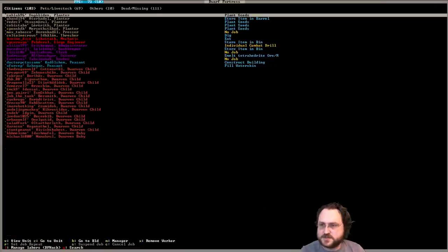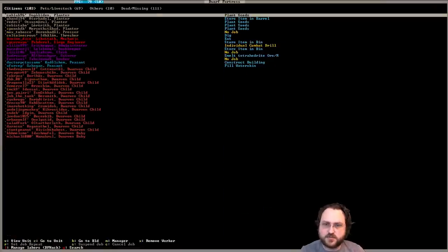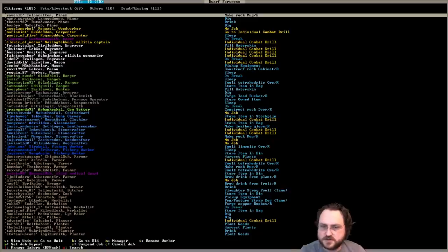About 10% idleness, which is reasonable. Actually slightly more than 10% because we do have a lot of those children. Tukriva is a dwarven child - so not really idling.